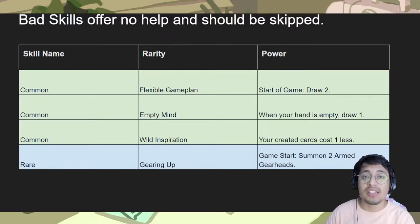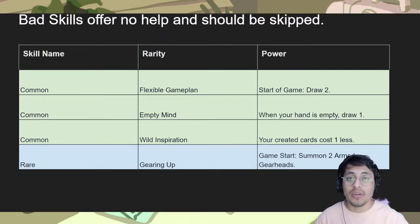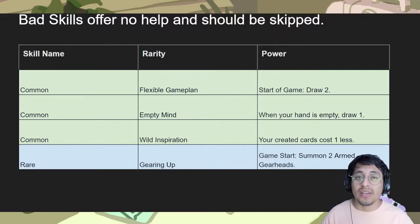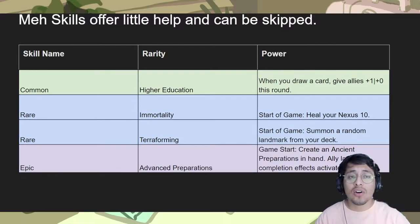Bad abilities aren't limited to common ones — there's actually Gearing Up, which is bad. It only summons two Armor Gearheads, and some decks might not even be able to create cards until maybe your second, third, or fourth game until you get some new cards. So Gearing Up is not going to be that good.